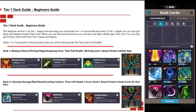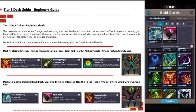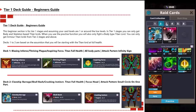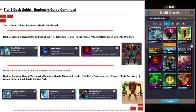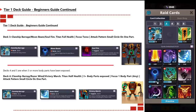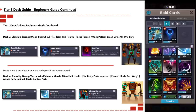For deck two, you want to use Clan Ship Barrage, Skull Bash, or Crushing Instinct, focusing on the head only. The attack pattern should be a small rapid circle, as shown in the picture. Deck three should be Clan Ship Barrage, Moonbeam, and Soul Fire, focusing on the torso only, with a small circle attack pattern on that one part.